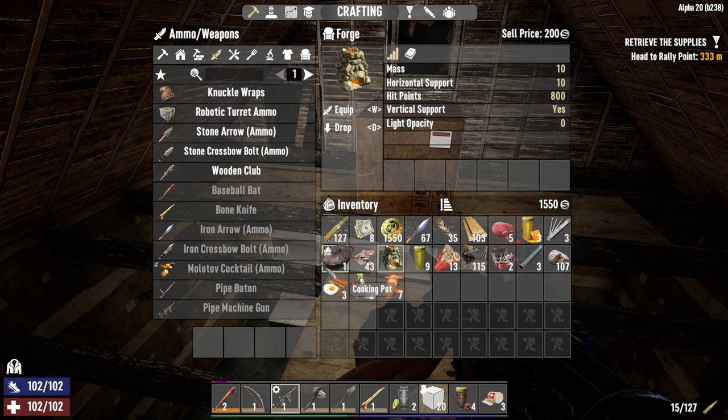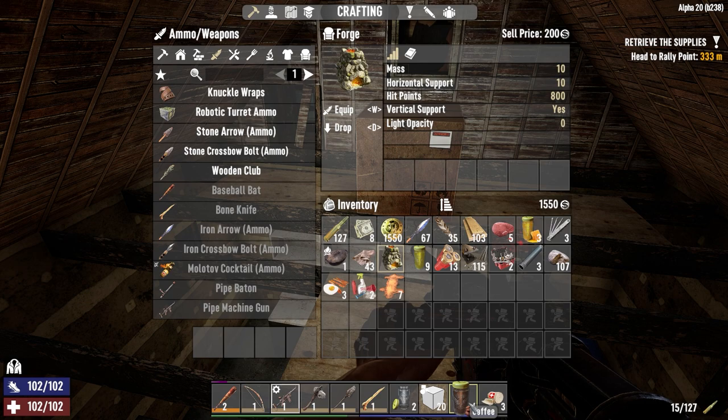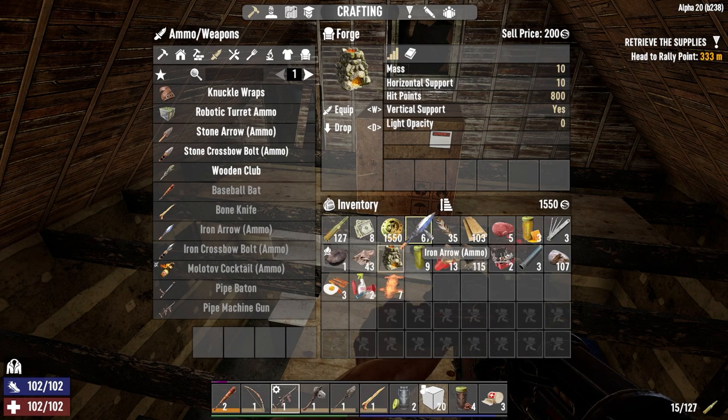We got the forge finished up, I got a cooking pot made out of the forge, we put a campfire down, made some bacon and eggs, boiled up a little bit of water, made some coffee with the three coffee grounds that we had. I was able to make 67 iron arrowheads - had to go outside to get a little more clay for that. We're doing well with ammo and leather, got the baseball bat made last night, had to make a shovel.